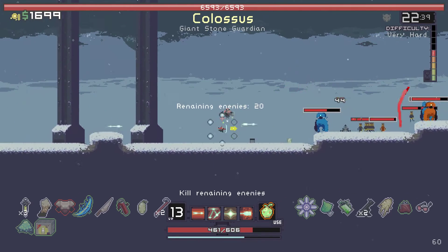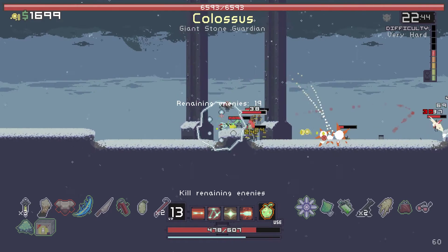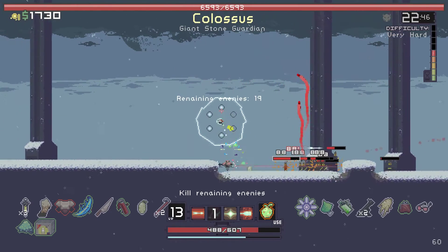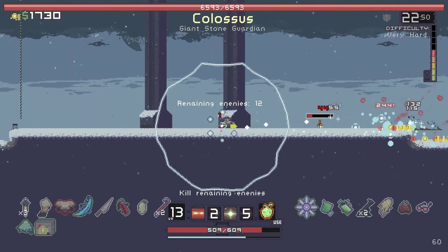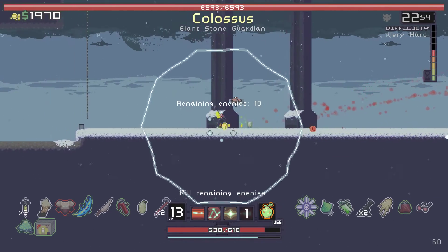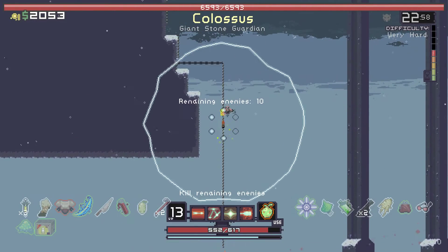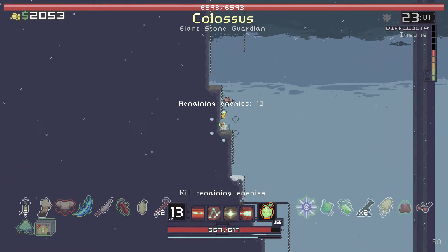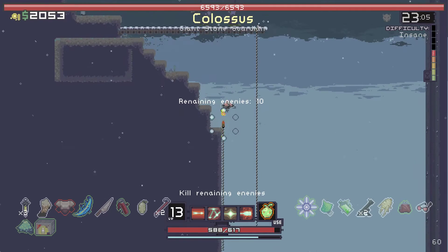Let's try to pull these enemies away from the boss. I should probably go ahead and kill the Colossus because I totally forgot about him. Not even sure where he's at. I really think a map feature would be really cool in this game, or an item that could give you a map of the level — that'd be pretty neat, in my opinion.